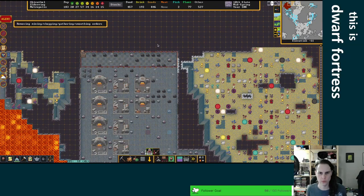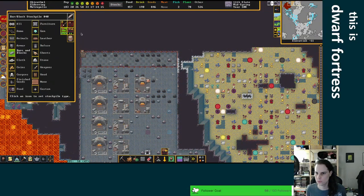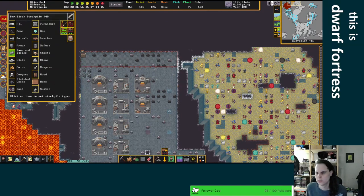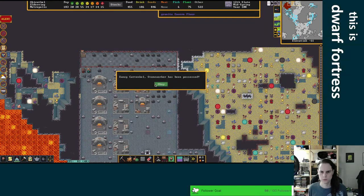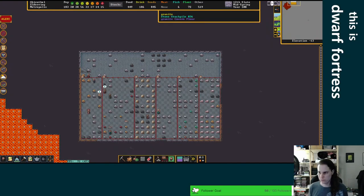I wish I could make stockpiles smaller — you can make them bigger. Well, that's fine — this can take coke. Coal, bars of coal — that should be fine, and they should just all end up in here. Strange. But now that we have magma kilns going, all this kaolinite we can just turn into porcelain — so that's cool.